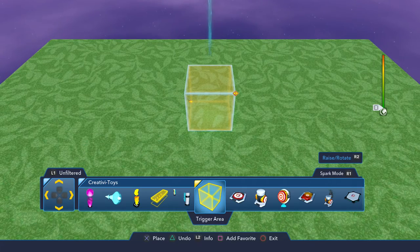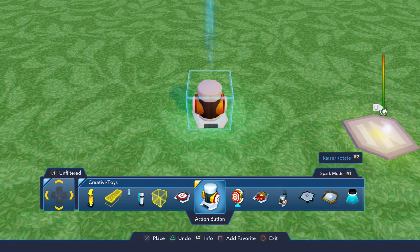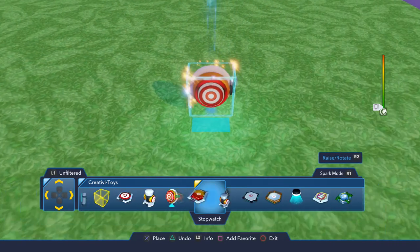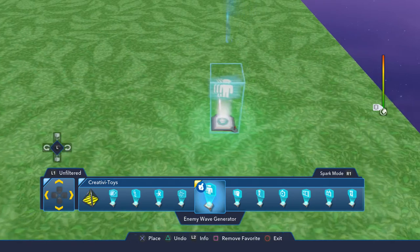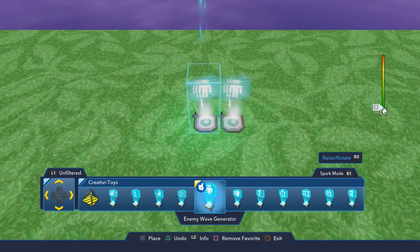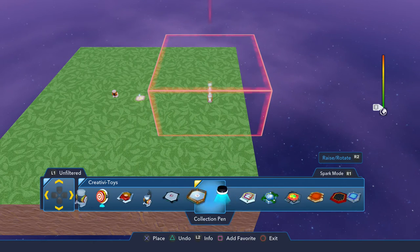It's pretty simple. I'm going to go straight into the Creative Toys and we're going to be using a couple of things. You can do it with two things, but I personally use three, so I'll show you the way I do it. The first thing we're going to use is an action button, and we're going to need three enemy wave generators. Just space them out a little bit, however you want to put them. And the third thing I use is a locator.